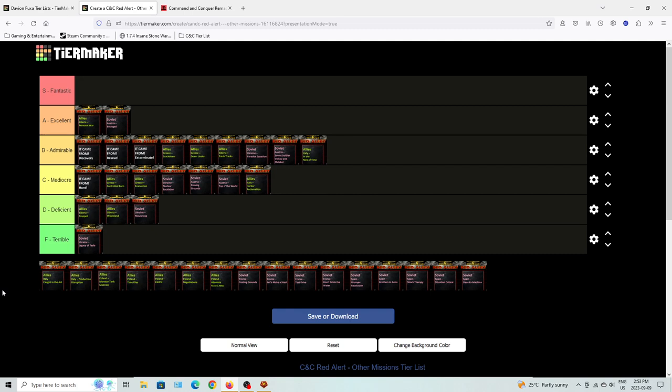Cotton the Act is a combined arms mission with destroyers and Tanya. The Soviets have learned of Tanya's efforts to destroy technology centers, so she's been caught in the act. You still have to complete the mission, navigating Tesla coils and other base defenses while using limited forces to destroy the tech centers. You have to figure out how to use your subs and other assets carefully. It's another admirable mission.